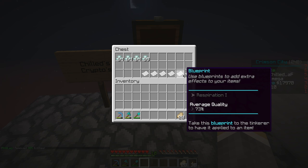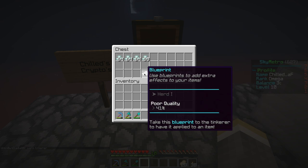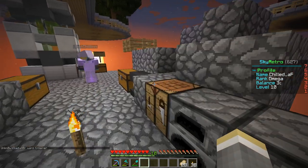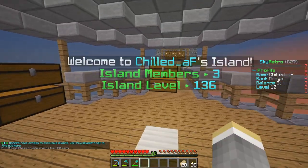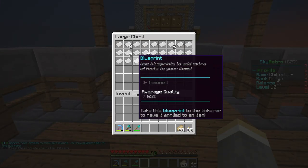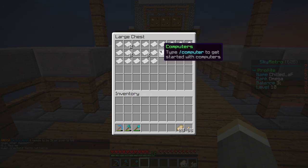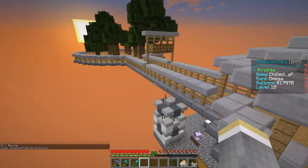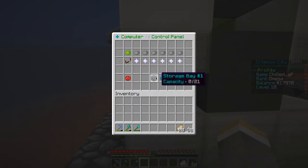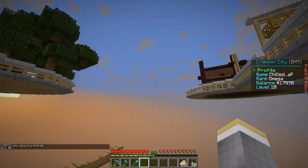By the way, I went to a drop party and I got all these - I'm thinking Headhunter 4 is good. I got items like swiftness, smite, immune, herd, respiration - I don't think they're the best. There is a computer though. The storage bay is almost done with this one - we're close to getting another crypto shard.